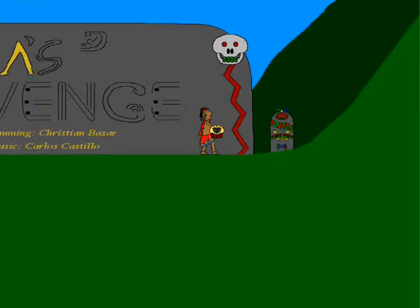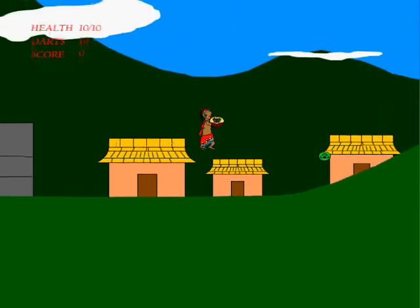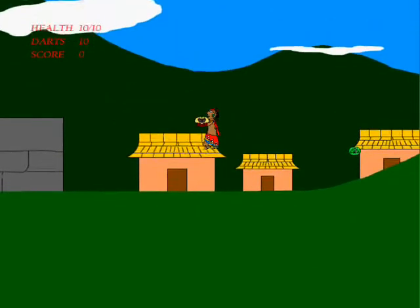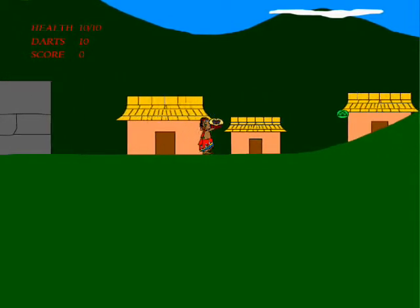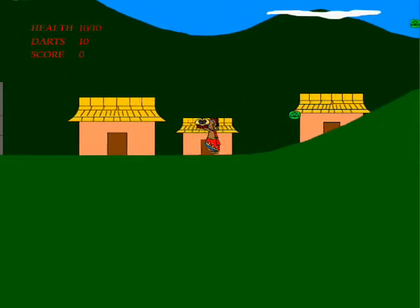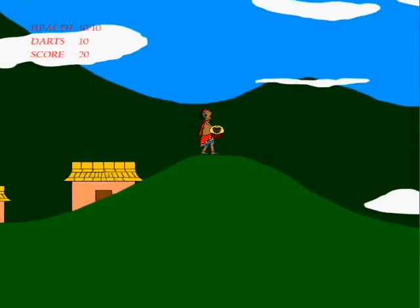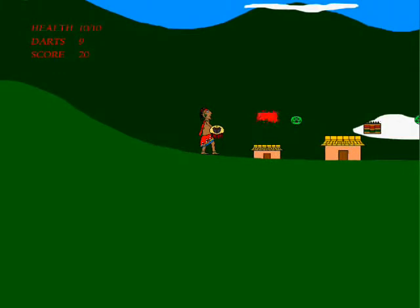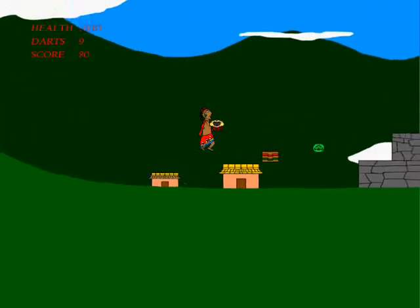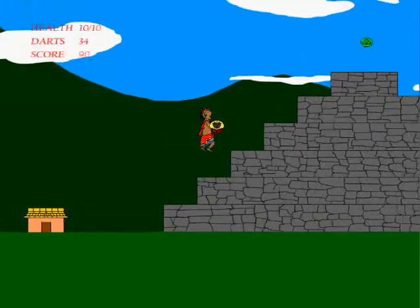Alright, let's start level one. I'm using basic controls: up to jump, left and right to move, and holding the down key to duck. There will be many times in this game where you have to duck to avoid obstacles. We got a mosquito — got that. I'm pressing spacebar to shoot darts.